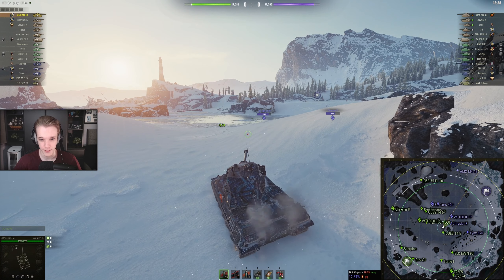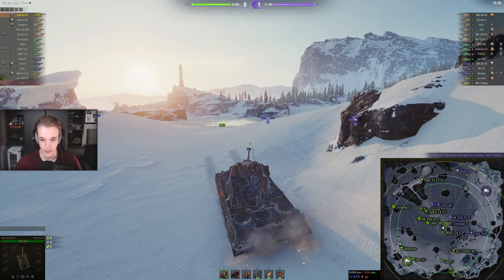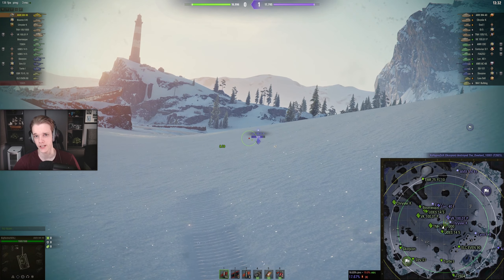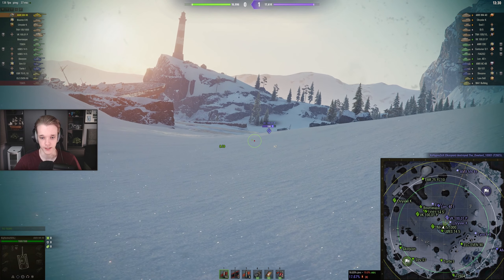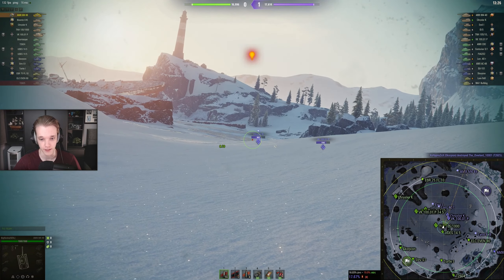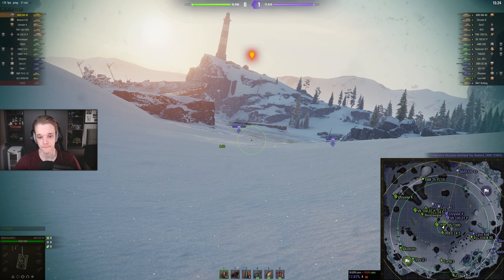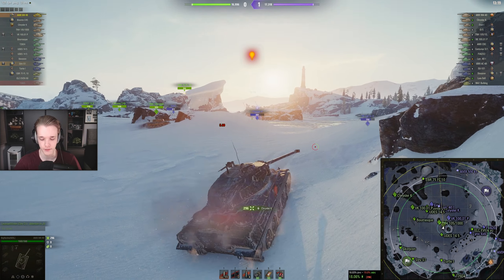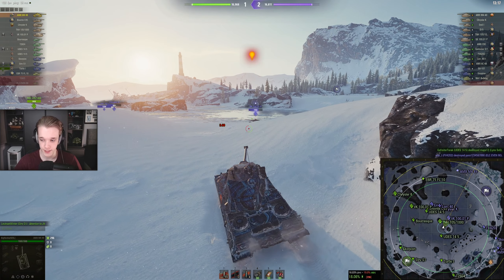We've discovered him again. There is a Scorpion and an SU-101 which is not really what you want at the back of the map. I can't really fight this VK because of that - I can't overpeak this because as soon as I try to overpeak something I just get absolutely smacked by everything at the back. Although we can put a cheeky little shot into him - bye bye Chrysler!